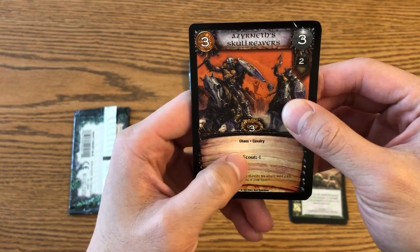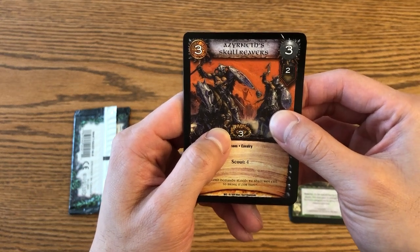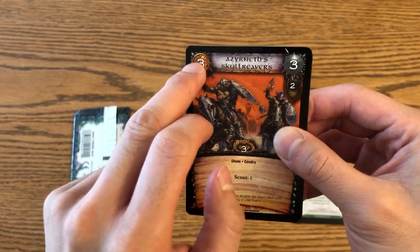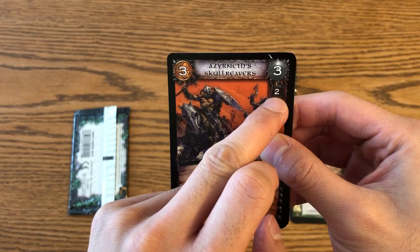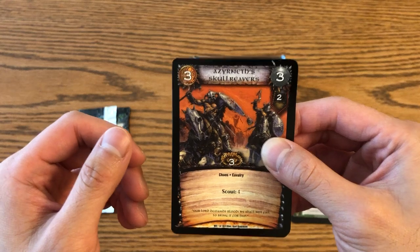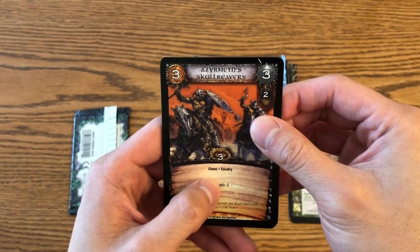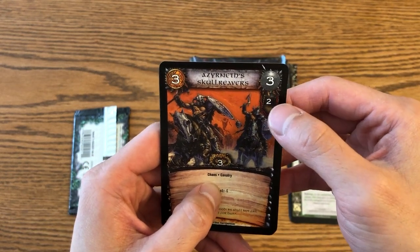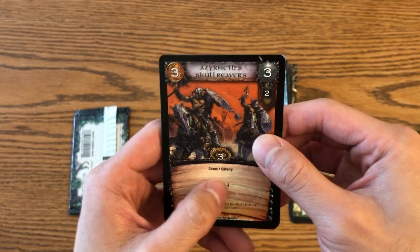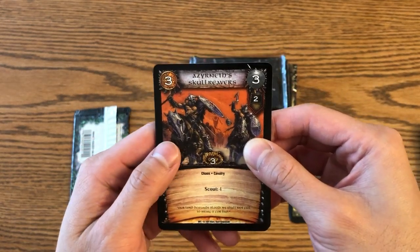Scout is a cool ability which helps you take the first turn, because to determine who is the attacker in each turn you tally up the number of tactics points for each of your units. Tactics determines how many tactics cards you can play when this unit is fighting, but it's also used for determining who the attacker and defender are each turn. Scout is an ability where normally for determining who takes the first action you add these up for units in your back line, but this adds to your total in the front line — he adds four to that total for determining who the attacker is.